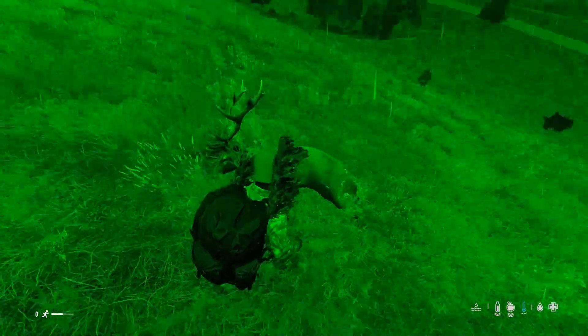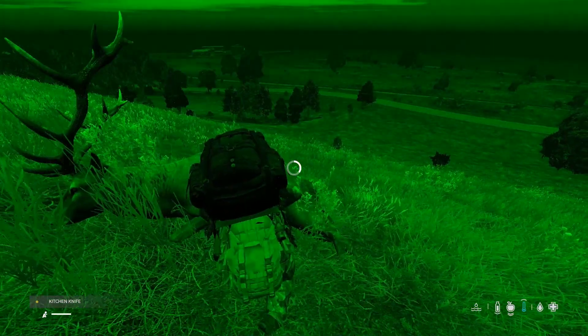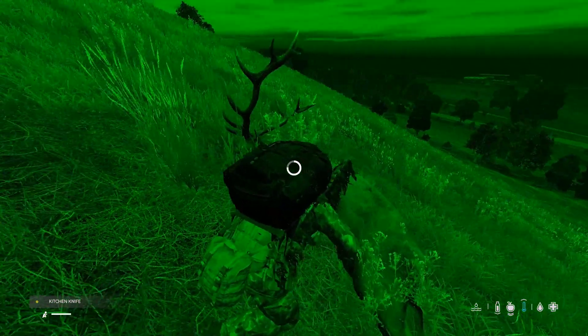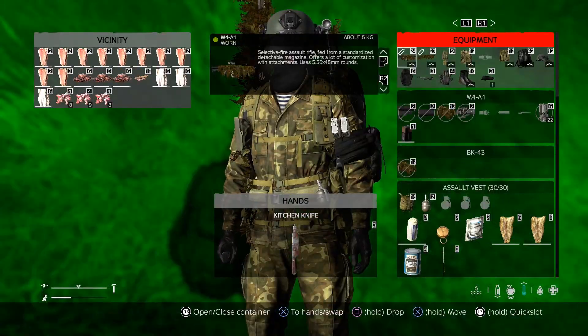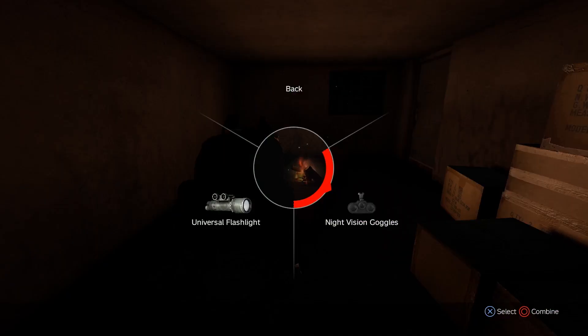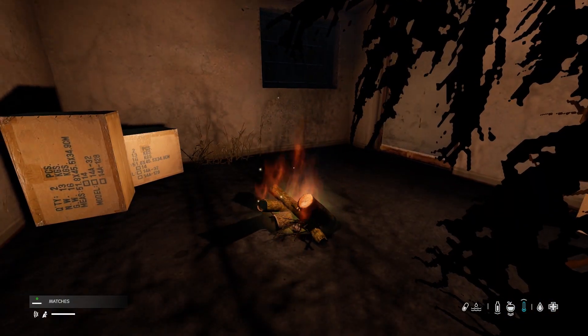Now this was a good kill — he's got a pretty big rack on him. You want to chop that guy up as you do with any of them. And again, grab about six pieces of meat.